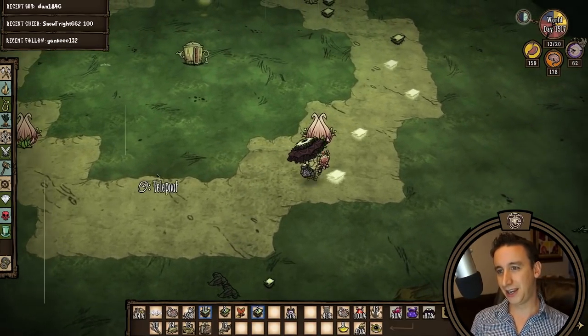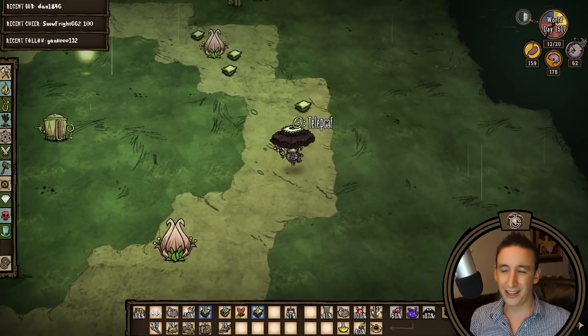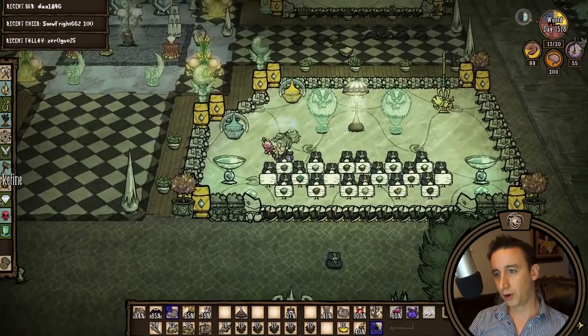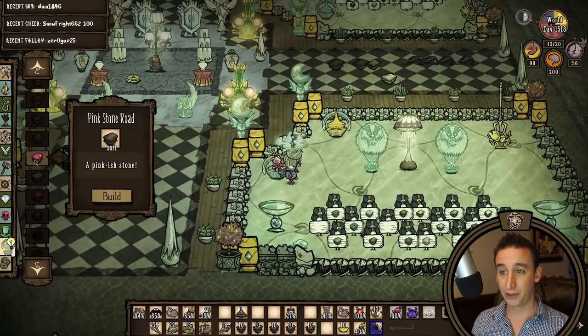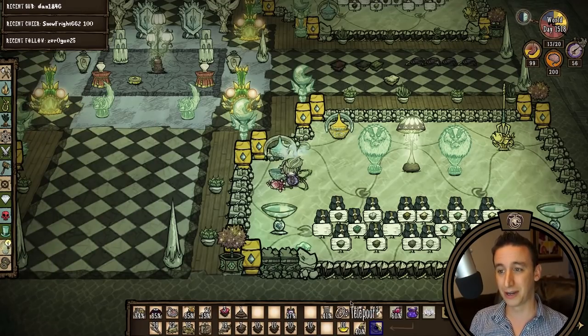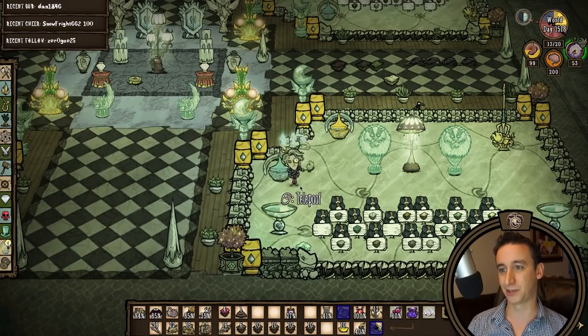I'm making an approximation of a circle for the play yard — it's eventually going to end up being more like an octagon. For the road around the center yard I'm going to use Pink Stone Road Turf, which is one of the turfs added in the Not Enough Turfs mod that I play with on my Megabase world.